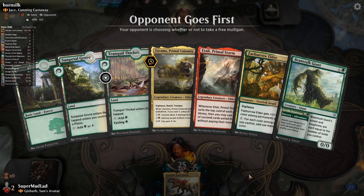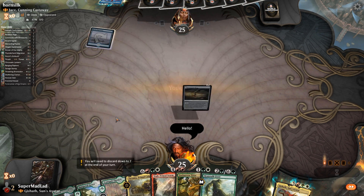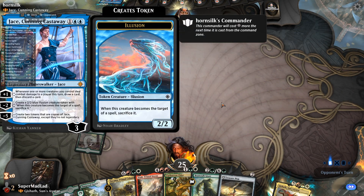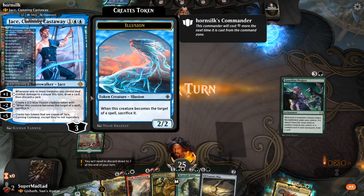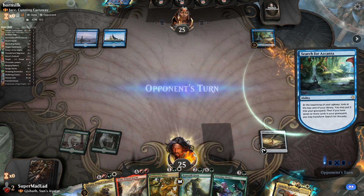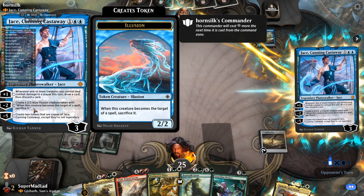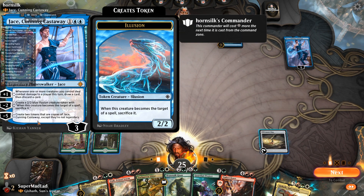Oh my goodness, we're up against quite the culture deck if I do say so myself. This hand looks pretty great. It's got the white which I've forgotten to add into my deck yet again. But we do have Beanstalk Giant to get the red, so I think I'm okay. Our opponent is on Jace, Cunning Castaway — aka shirtless Jace — 3 mana for a 3 loyalty Planeswalker. When one or more creatures you control deal combat damage to a player this turn, you get to loot. The minus 2 allows you to make a 2/2 Blue Illusion creature token, which sacrifices itself when it becomes the target of a spell.